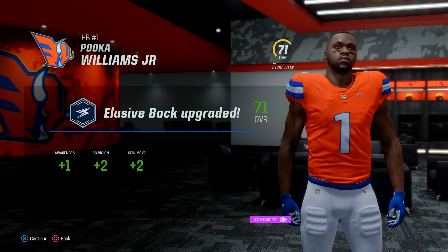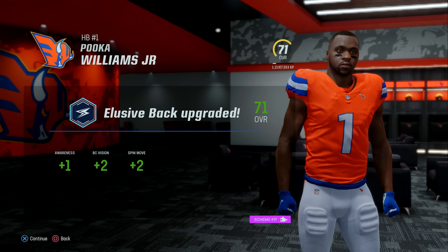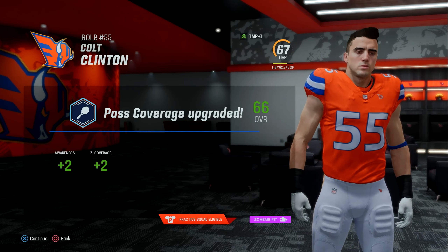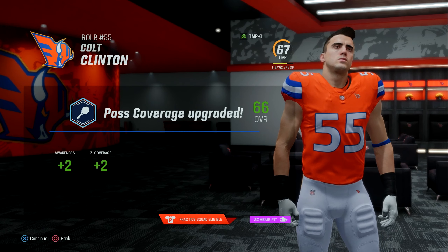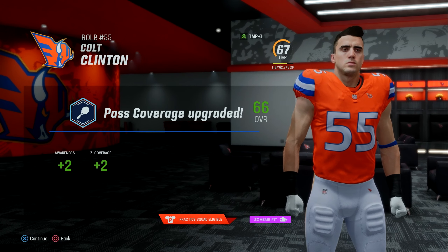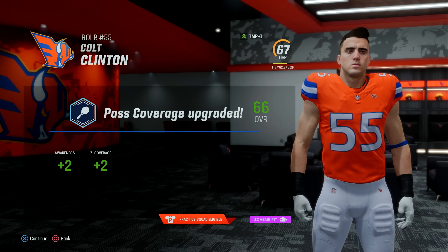Our backup running back Puka Williams also gets an upgrade to awareness, then 2 to block hero vision and spin move. I did not realize how many upgrade points we actually had to use — I forgot at the end of the last episode we got 2500 XP for beating the Buccaneers for the entire team. So now rookie outside linebacker Colt Clinton will also get an upgrade: 2 to awareness and 2 to zone coverage.